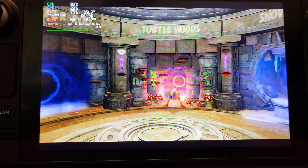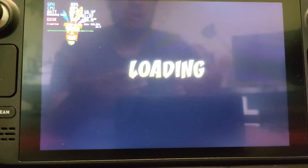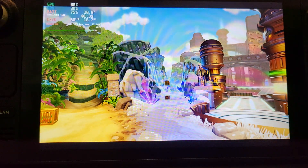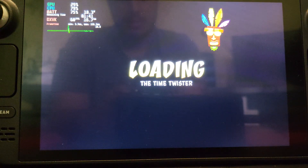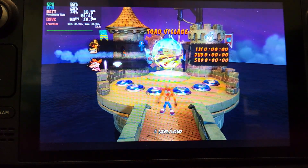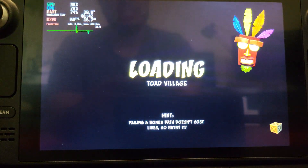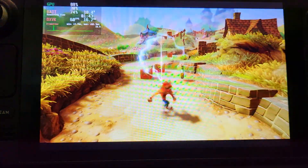Let me switch over to Crash Bandicoot 3 and show you a level in that game. Same settings apply: max out for 30 frames, or use high settings for a smooth silky 60 frames per second experience. I'll play the first level, Toad Village, and I might even try to get the relic this time.